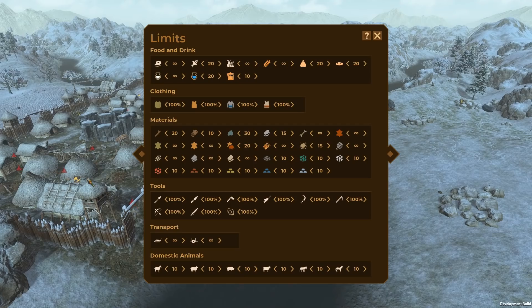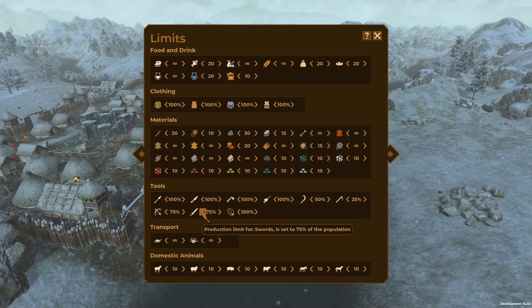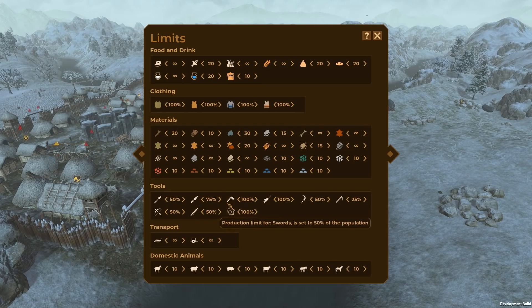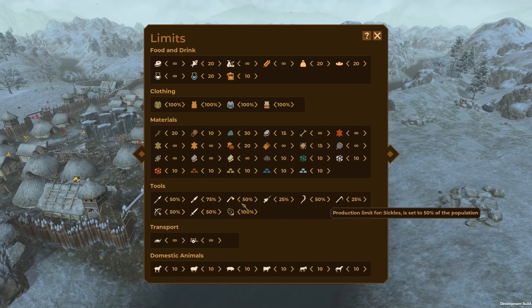Transport you have to do manually anywhere - there's no auto production for that as far as I know, so I'm just going to leave those as infinite. Tools though - currently I'm manually creating the tools, but it gets to be a bit of a pain. So I want like 50% of the population to have sickles, 25% picks so they can go mining, 75% bows, 50% swords, 50% spears, 75% axes, 50% fishing tools - about 25% of the population. All of those are now set.